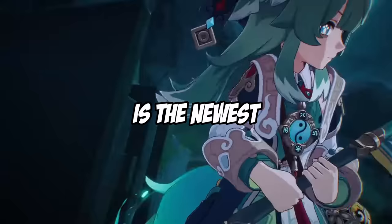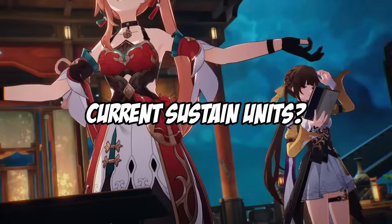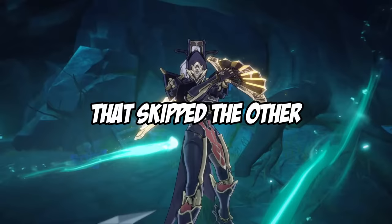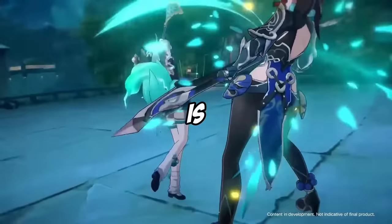Ho Ho is the newest abundance unit to come to Honkai Star Rail in patch 1.5. She offers a unique way to trigger heals and she also has hints of harmony in her kit. However, will she bring enough to replace current sustain units or is she more for players that skipped the other limited sustain units? This video will cover her kit and compare her healing output to other abundance characters, and will also give you an idea if Ho Ho is worth it for you.